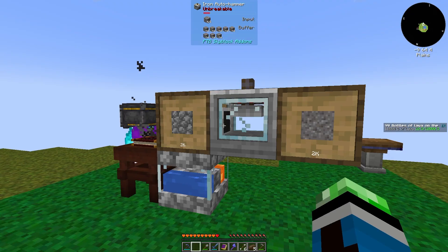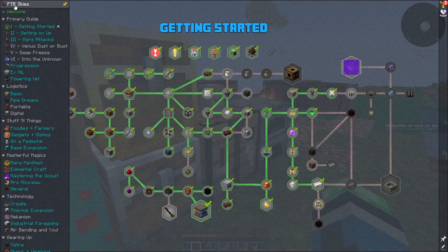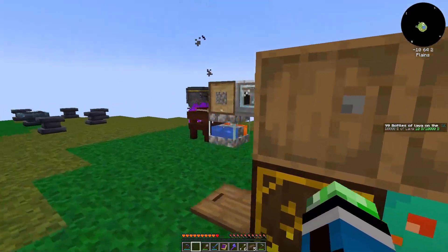Actually, not quite a bit. We get an element container for doing this quest, but there are four elements in Elemental Craft — Air, Water, Fire, and Earth — so we should get three element containers. We're going to need nine glass.